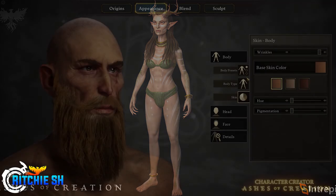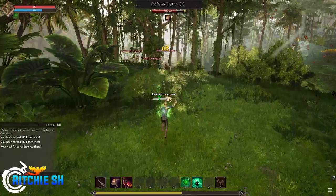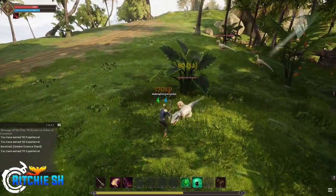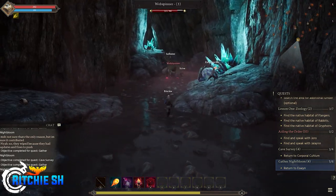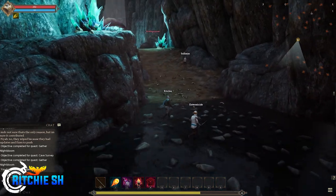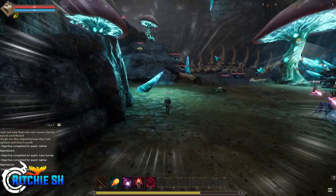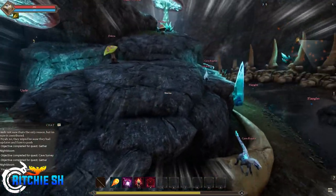In the last six months we've seen the character creator, the weather system, numerous race designs, and soon the combat system. Now Steven seems to be back at dropping teases on social media, which he has rarely done since Alpha 1. We also got an article on world events, and things seem to be ramping up again. Could this mean we're a lot closer to Alpha 2 than we think? We still have six months left in the year, and it gets me wondering if the spot test servers could finally be opening back up to the public, though I still don't think Alpha 2 is going to be until 2023.